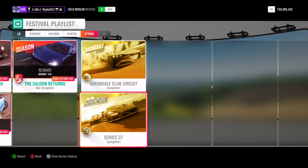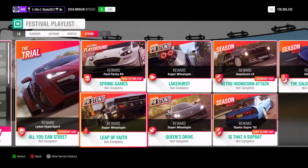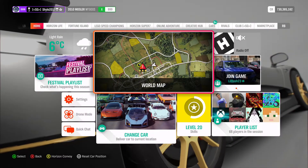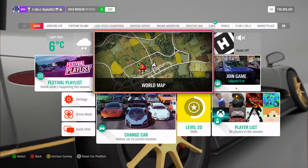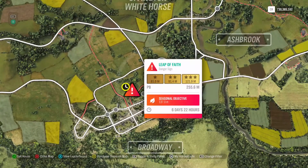Let's get on to the stunts. They're really easy again this week with it being spring — no snow or anything, just a bit of moisture on the roads, but that won't be a problem. I'll be doing all the stunts in the Mauler this week, so the share codes are in the description as usual. Leap of Faith danger sign needs 137 metres, which is 15.1 metres more than the usual 3-star objective. You literally can't fail to get 3 stars on this one.